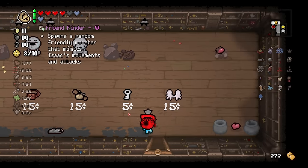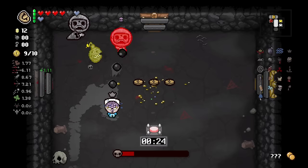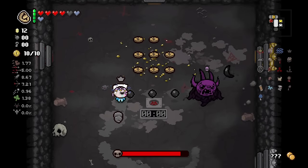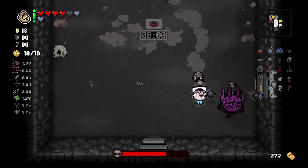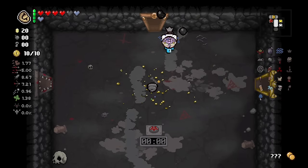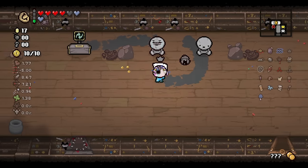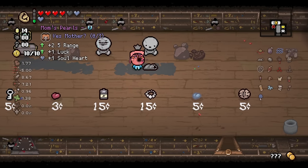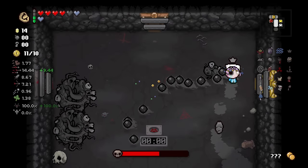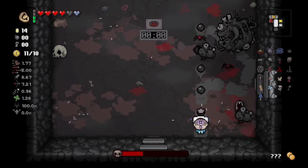Friend Finder — hmm. We're going to take Kidney Stone which is going to give us a massive temporary damage increase because of the huge amount of tears. Let's roll. Dude, come on Crooked Penny — that's four in a row, bro. Four in a row. Now I'm getting irritated. Crooked Penny is going back in the dog house. If we don't see a double on this next one, you're done for the rest of the year, Crooked Penny.